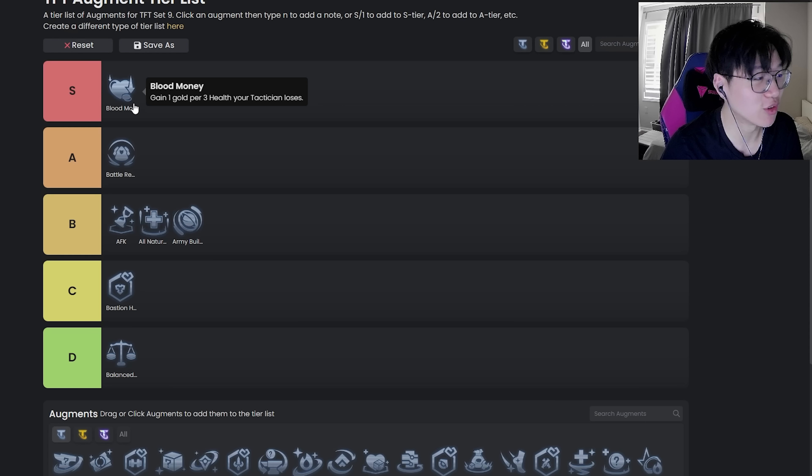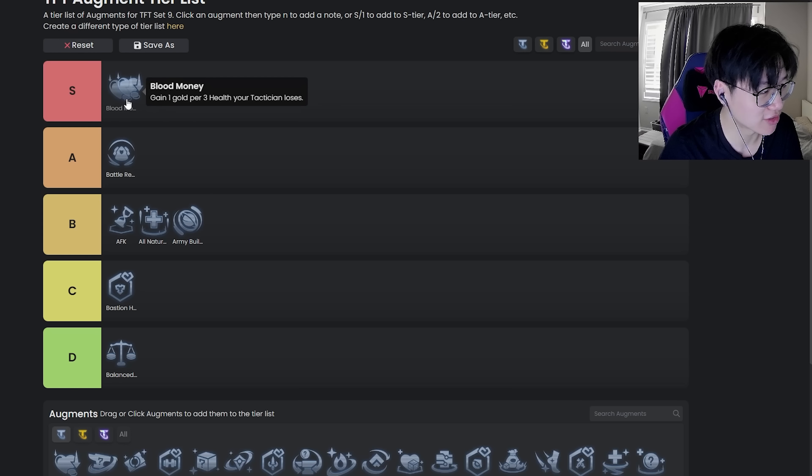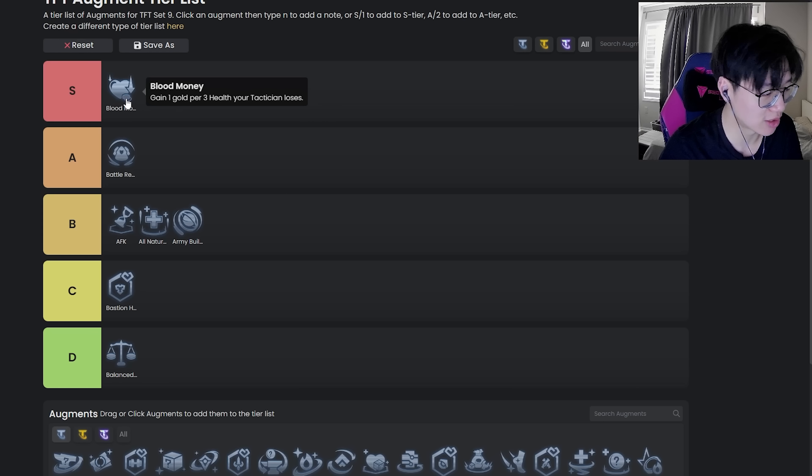Blood Money is easily S tier — probably one of the best augments in the game. You just generate infinite gold. It doesn't even matter if you lose streak with it; obviously lose streaking is slightly more favorable, but if you have a win streak board you can just play this augment. You still get a bunch of gold, and at some point in the game you're going to start losing HP and it's just going to start paying off. This augment is straight up broken — probably at the top of S tier.